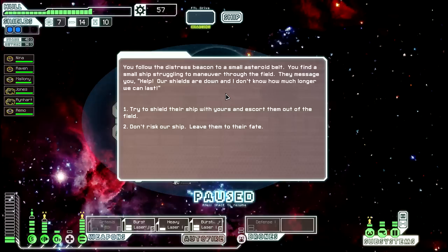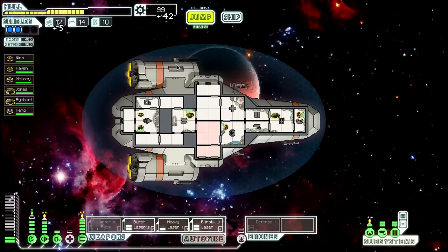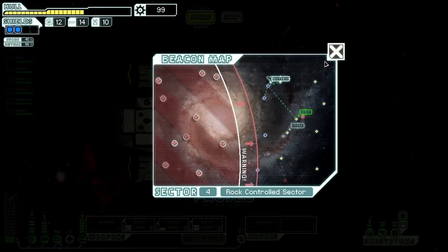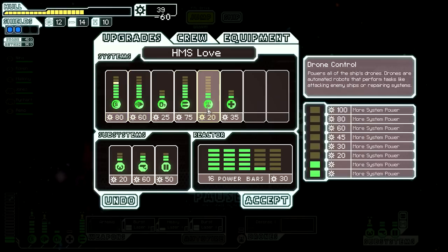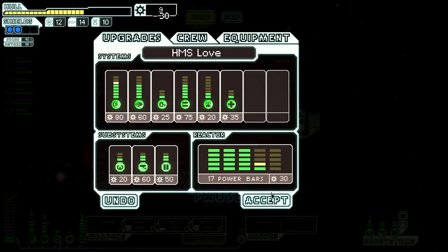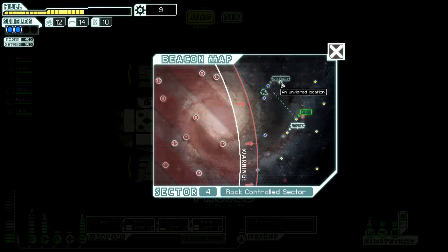We follow the distress beacon to a small asteroid belt and find a small ship struggling to maneuver through the field. They message us 'help, our shields are down.' Let's try and shield them. We succeed in preventing them from being entirely destroyed but our ship took a number of hits in the process. They offer some scraps and fuel they were mining from the asteroids. That was worth the hit - a lot of scraps. So much for our shield upgrade though.